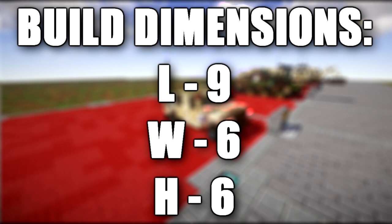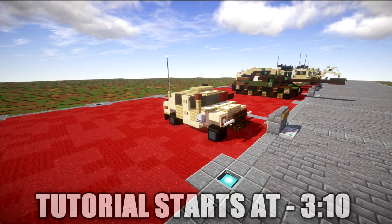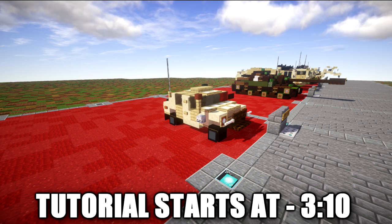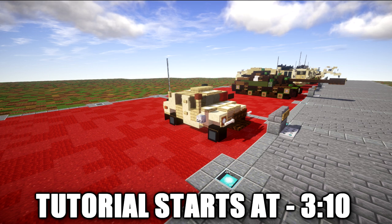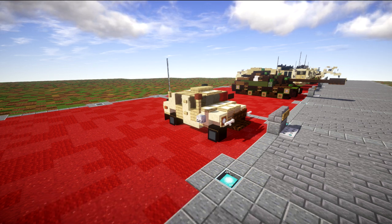The Humvee is a family of light four-wheel drive military trucks and utility vehicles produced by AM General. It has largely replaced the roles previously performed by various other light trucks before its time. It's primarily used by the United States military and also by numerous other countries and organizations, and even in civil adaptations.